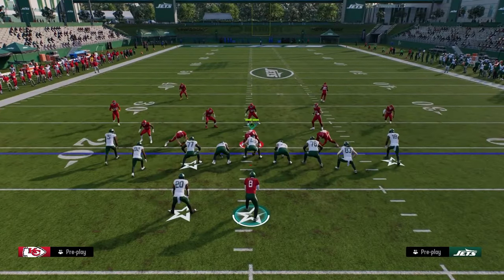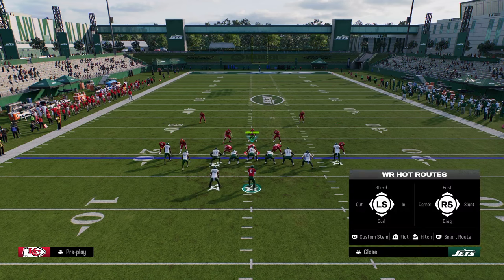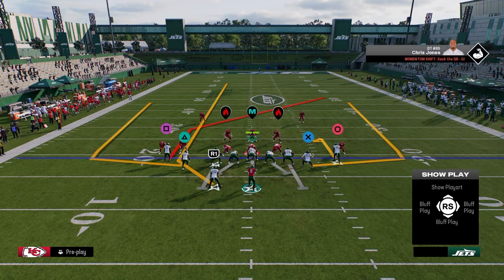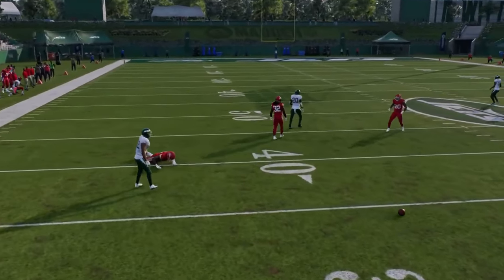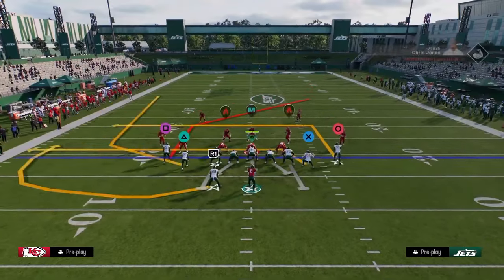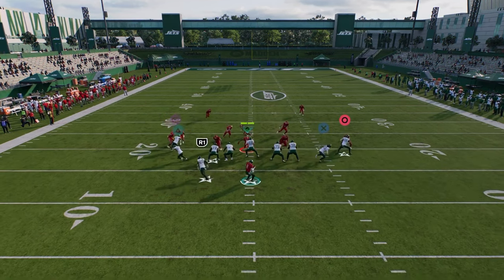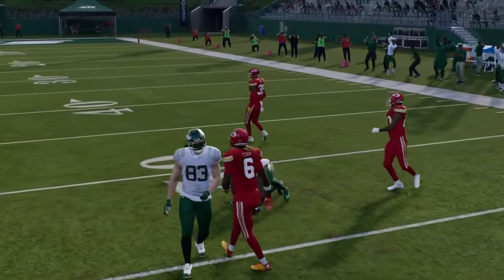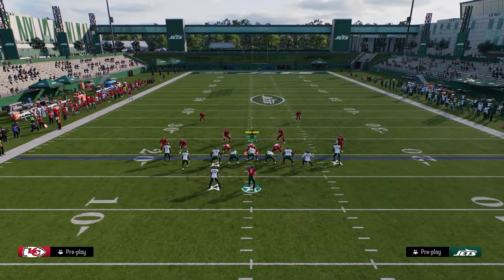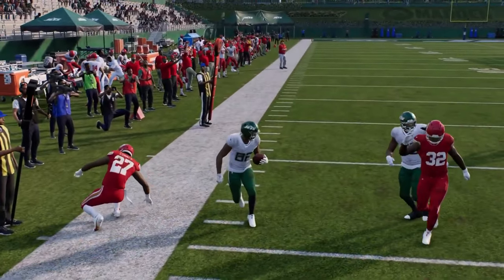Flats in general in this game are really overpowered. A combo you can run with four verticals: streak the running back, put the right-side receiver on a post, and put a hitch on the right. Against man coverage, if you watch this post — easy reads for man. And your first read is really always this wheel on the left side. He backs up like that, you throw it out there, and if you break that tackle it's going to be a pretty good gain.